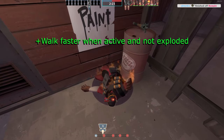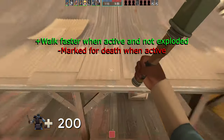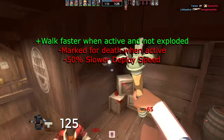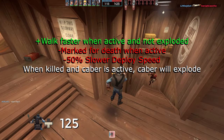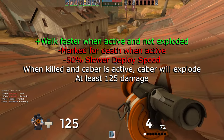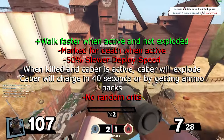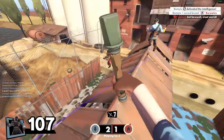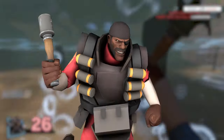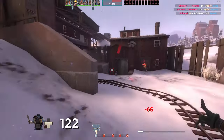Here's my Caber fix idea. When the Caber is pulled out and hasn't exploded yet, Demoman walks faster, but is marked for death when active. Remove the 20% slower firing speed. Reduce the deploy speed reduction to 50%. When killed with the Caber pulled out, it will explode. The explosion plus melee hit will deal at least 125 damage. The Caber will recharge in 40 seconds or by getting ammo packs. And lastly, no random crits. This gives us a nice utility melee for Demoman, letting you get to the action quicker, and when you run out of ammo the Caber becomes a perfect last-ditch weapon. Even if you die, you will explode dealing explosion damage to nearby enemies.